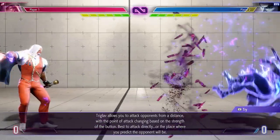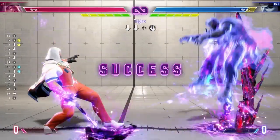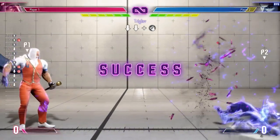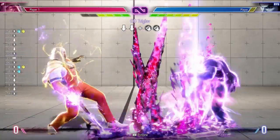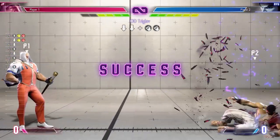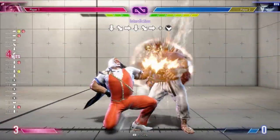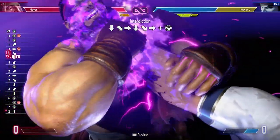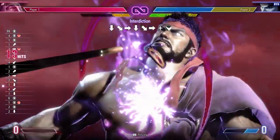The first special move we will talk about is his Trig Live, which is a down-down input. You can control the range by using light, medium, or heavy punch. You also have control over the EX version. LP plus MP will make two pillars nearby to you, while any combination with heavy punch will make two pillars further away on the screen. This move is used for pushing the opponent away as well as filler in combos. However, the opponent can counteract this move with their drive power.